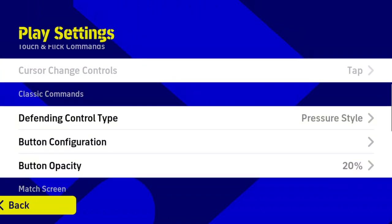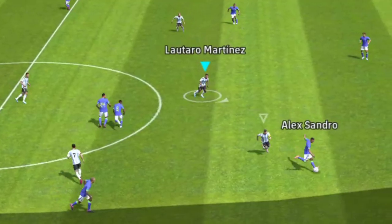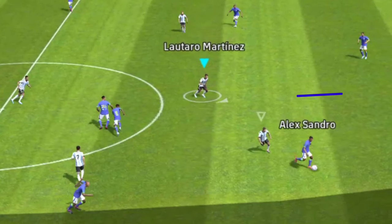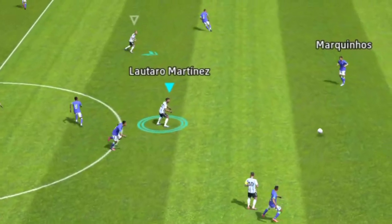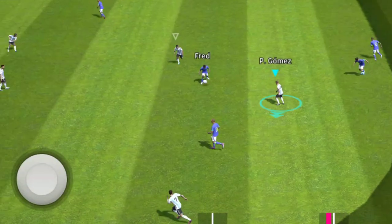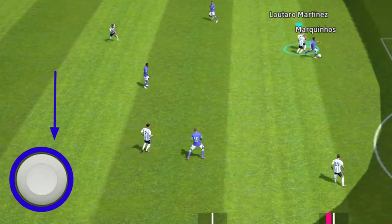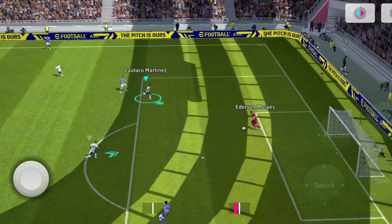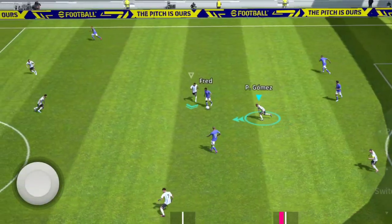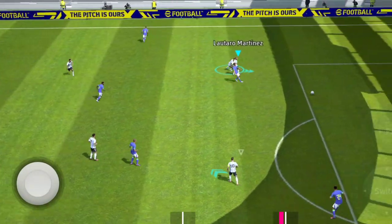Then come the classic commands options, where you can select the defending control types. Playing with standard type turns your primary player to manual movement — you have to control your primary player with the joystick or he will not move. When you select pressure style, both of your players move without joystick movement and will trace the opponent player with the ball, but you can also control your primary player with the joystick in pressure style too.